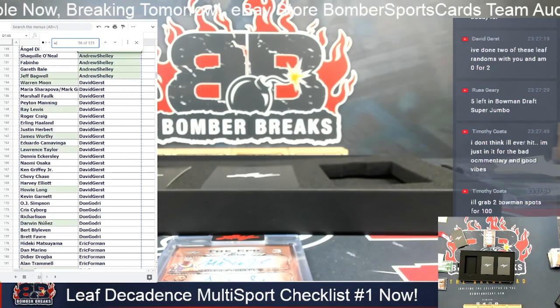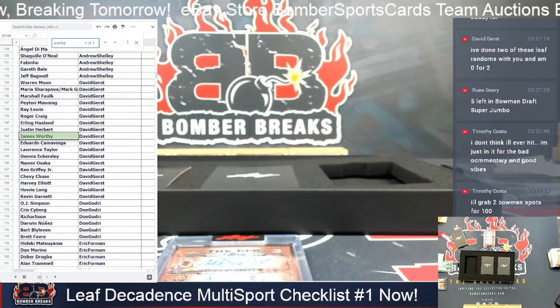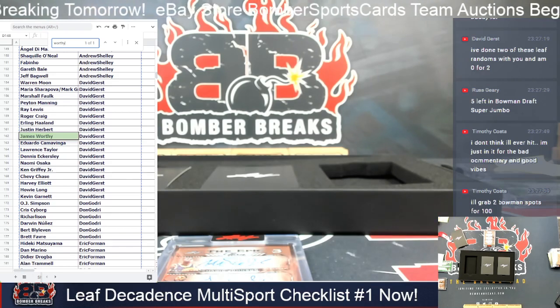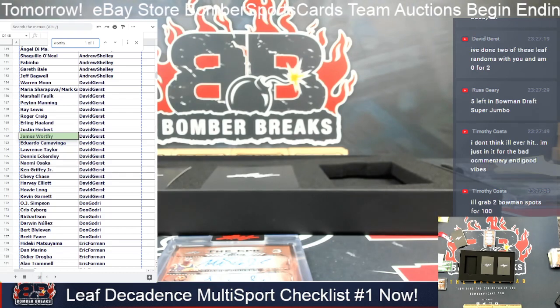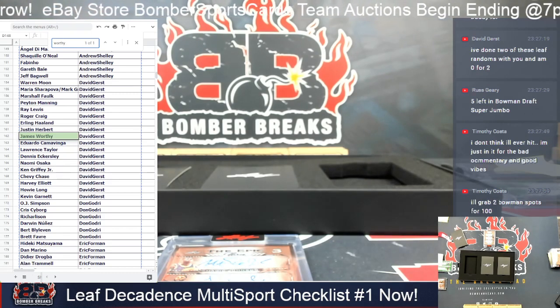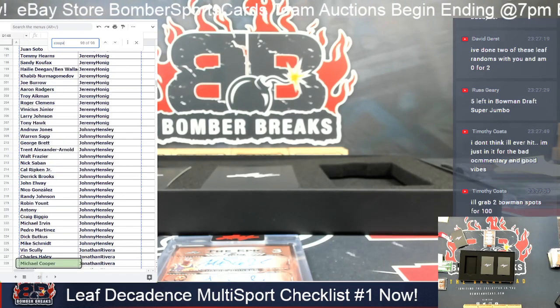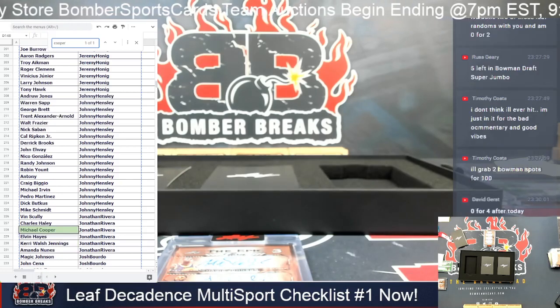James Worthy is David G. And Michael Cooper is Jonathan R. So we are going to have a three-person random there between you three.